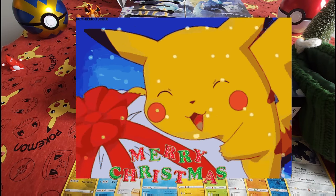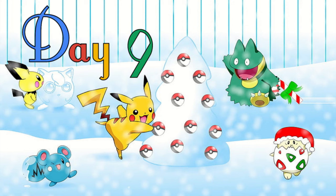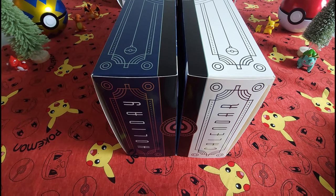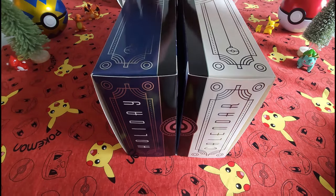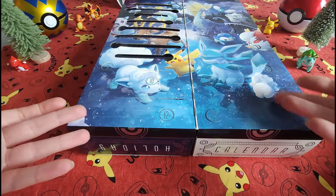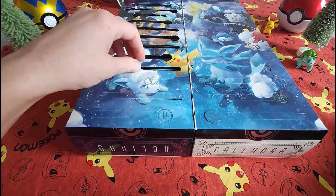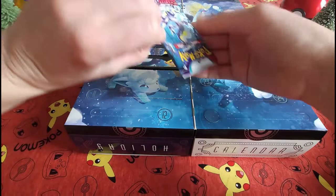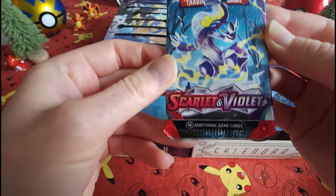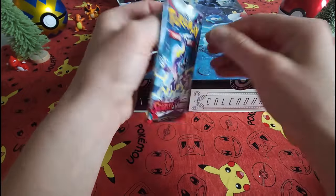Thanks everybody for tuning in. Don't forget to tune back in for Day Number Nine. Welcome back to Day Number Nine of the Pokemon Holiday Calendar opening. We are on Day Number Nine. Let's see what we've got inside here today — we've got a Scarlet and Violet pack.